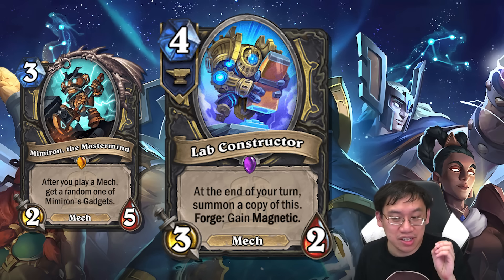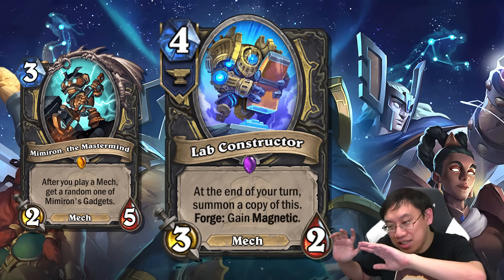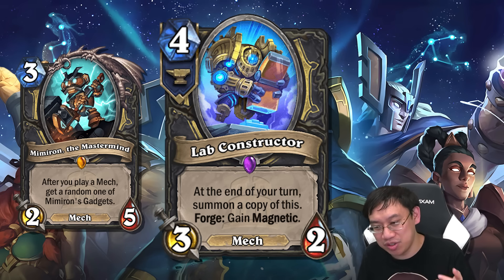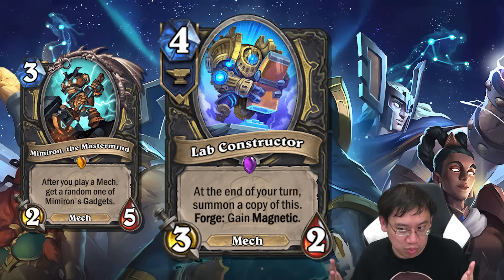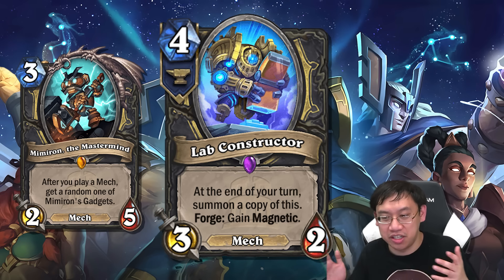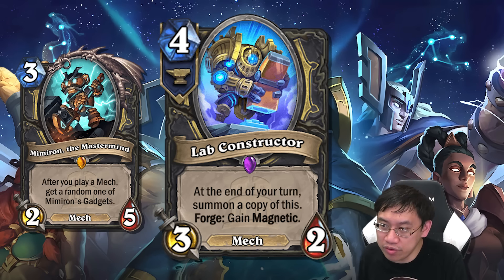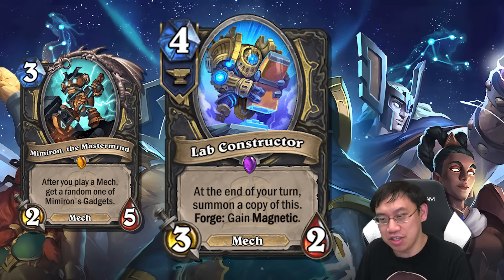Also worth noting: you don't have to forge Lab Constructor because you could just play it and magnetize stuff onto it. At the end of your turn you summon a copy, and if you buff the Lab Constructor - which is easy since it's a mech and you have magnetic minions in your mech Rogue deck - you get twice the benefit from magnetizing things onto it. Really interesting card, and one of the big key parts of this mech Rogue.